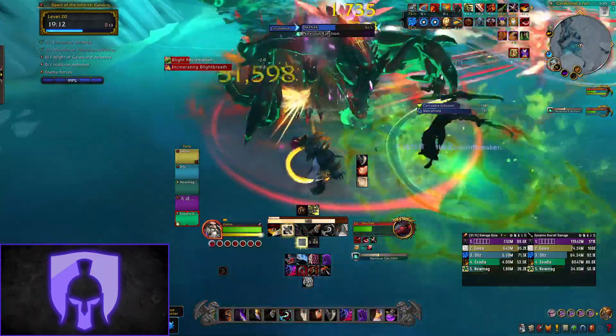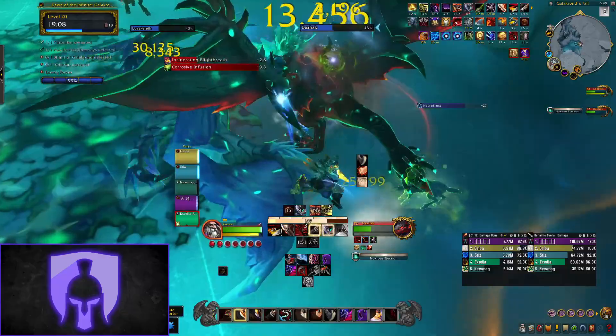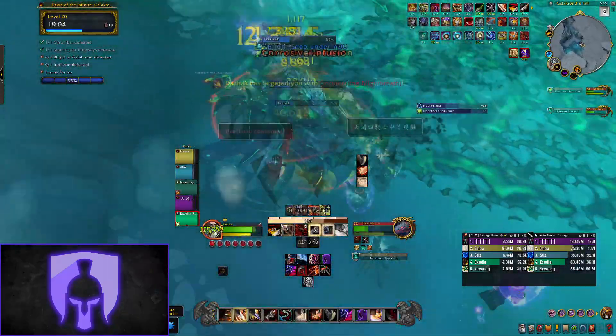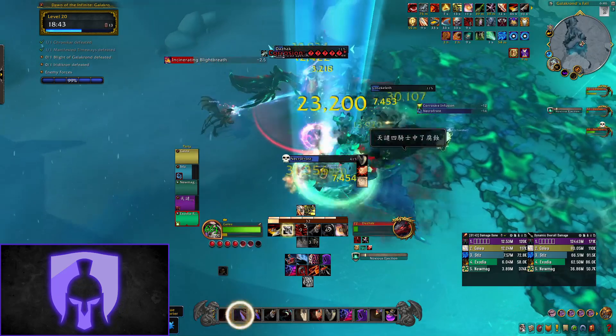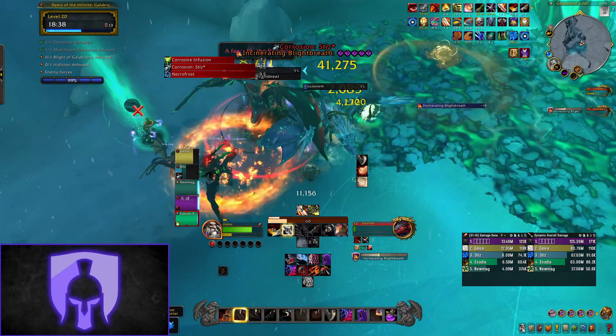Phase three then spawns two dragons which have some new mechanics. You can no longer get rid of the Corrosion debuff, so instead just constantly juggle it and pass it between players — again, never have it for longer than 12 seconds. You also have a new mechanic which consists of a breath frontal that needs to be dodged, and Necrotic Frost, which is a cast that immobilises players and causes damage. This is a targetable add which needs to die as a priority, so make sure you're swapping and killing it as soon as possible.